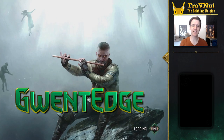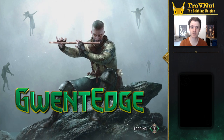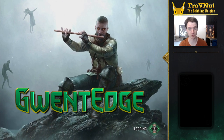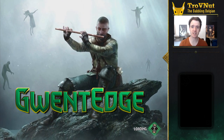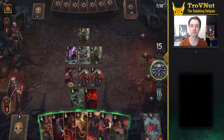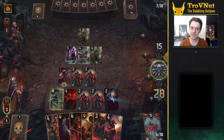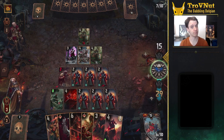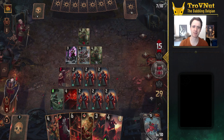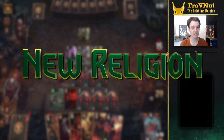Hey, what's up everybody! Trofinet here and welcome back to Gwent Edge. In this show we talk about specific Gwent cards or interesting decks to play around with. The Master Mirror expansion has settled in a little bit by now, and we even got our first balance update already. But Syndicate is considered by many to be the worst faction at the moment. Weird then that I have been able to ladder from rank 6 to 3 in just a few hours with my new Congregate deck, New Religion.